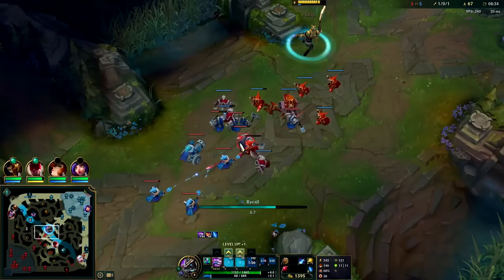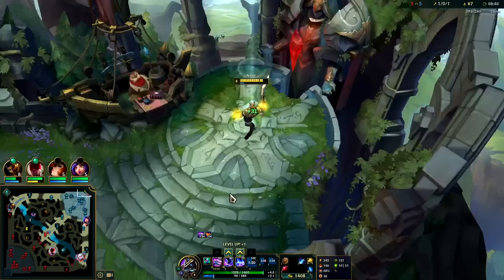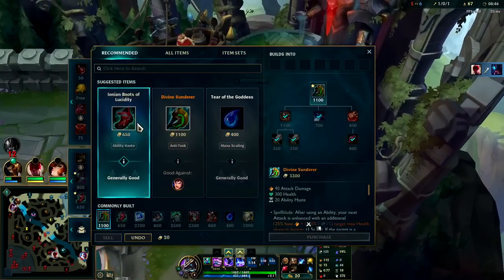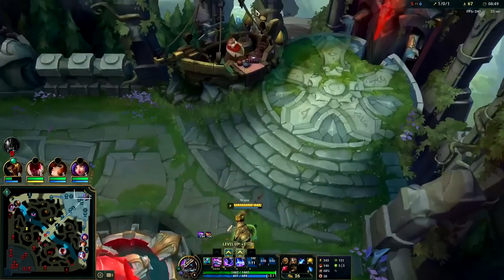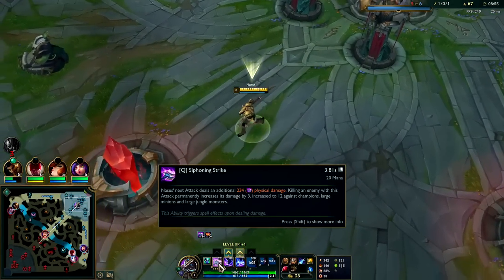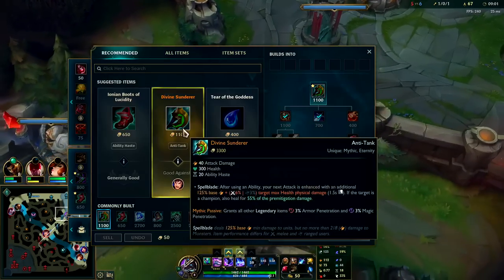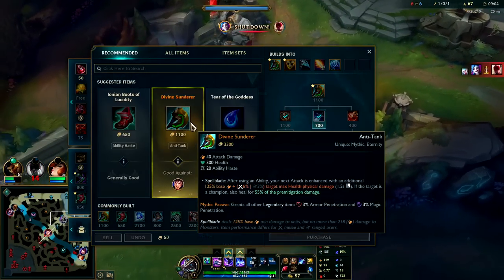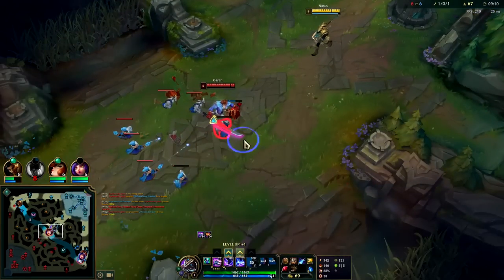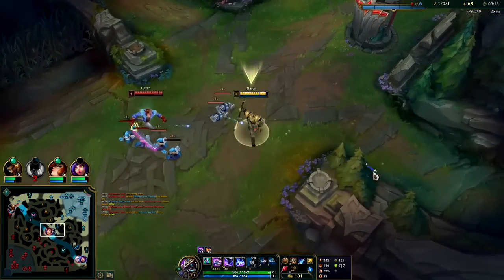Or if that ability applies an on-hit effect such as Ezreal Q or Nasus's Q, our Q itself applies that extra damage. We'll reset and let this push into us. Tier two boots isn't typically worth rushing on Nasus — even though Lucidities give a lot of ability haste, per level your Q gets on a low enough cooldown to functionally use it on every single minion anyway. Rushing tier two boots heavily delays Divine Sunderer, hurting your carry potential dramatically. On Nasus, max W second because it was buffed — it becomes a crazy slow.